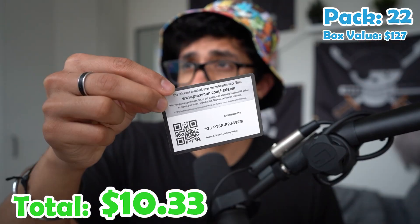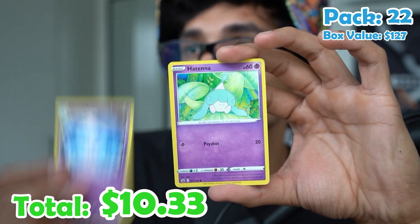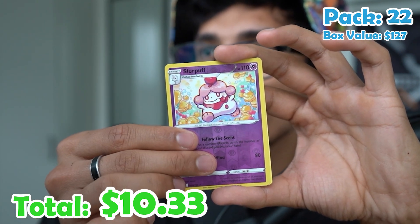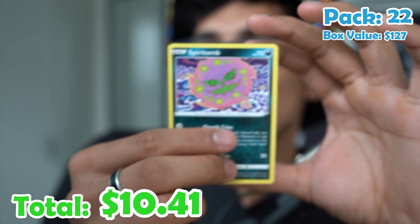Pack twenty-two. Energy, a Kakuna, Peck, Hattrem, Hatenna, Arrokuda, Routes, Venipede, Bounsweet, Slurpuff, and a Spiritomb — non-holo.